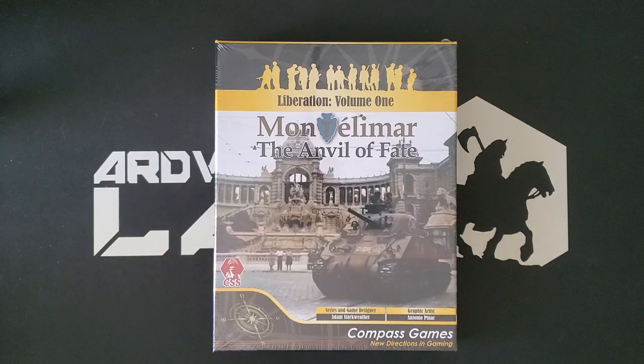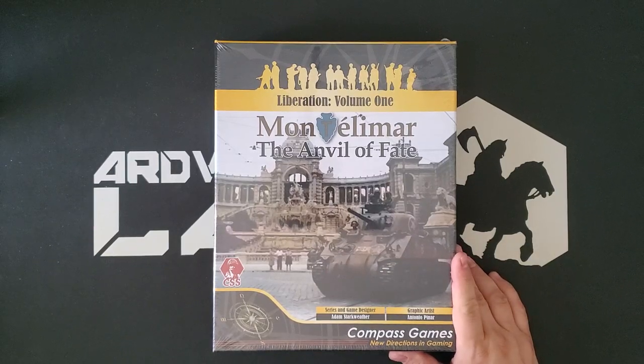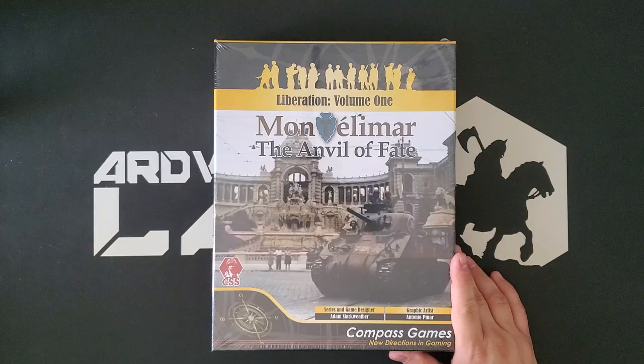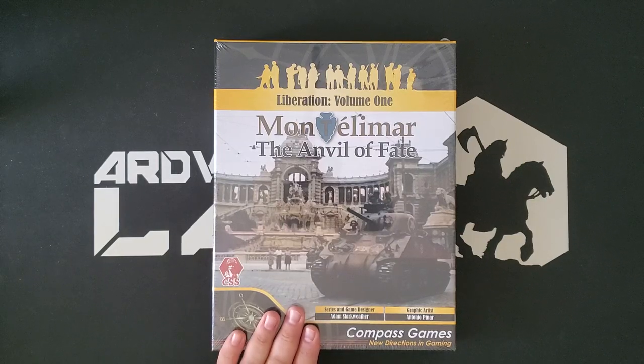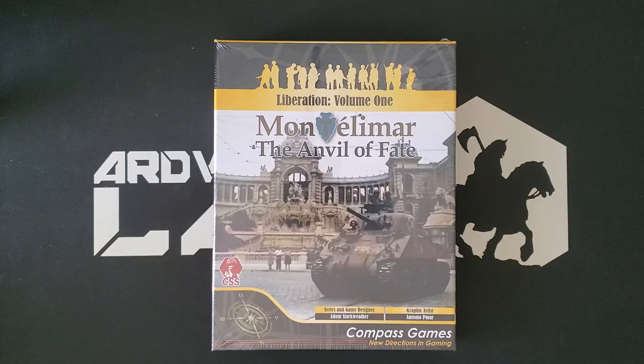Now this is not new — it's a couple years old at this point. It is part of the Company Scale System, which is a system that I do like. You can see the CSS logo right here. It is a relative, with some refinements, of the GTS system, and I like some of the changes that Adam has done with this. I actually did get a chance to talk to Adam briefly at the Compass Expo, but not as much as I wanted. So Adam, if you're watching this, please reach out to me — ArdWolfsLeary at gmail.com.